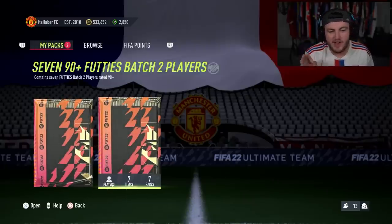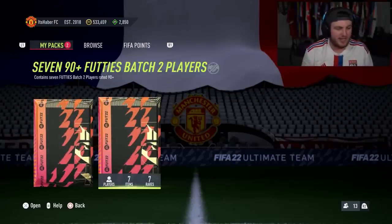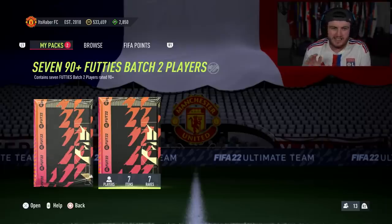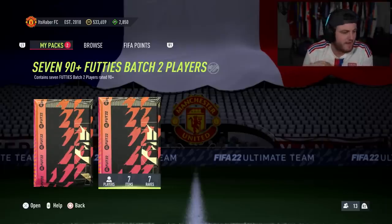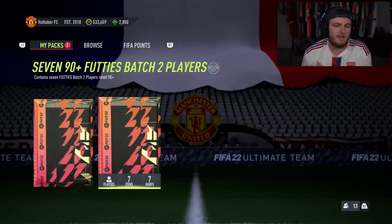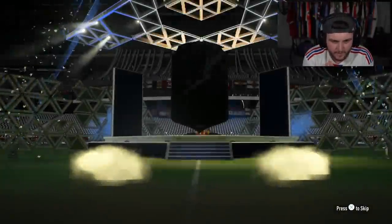This pack is pretty much what it says on the tin - it's 7 ninety-plus Footies. It requires an 88, an 80, an 89, an 88, and an 85 rated squad - very expensive, probably not worth it. We're hoping for Team of the Season Mbappe, Neymar, Ronaldo, Rafael Leao, De Bruyne - come on, big boy Team of the Season.